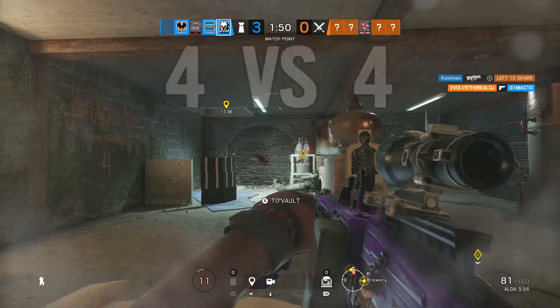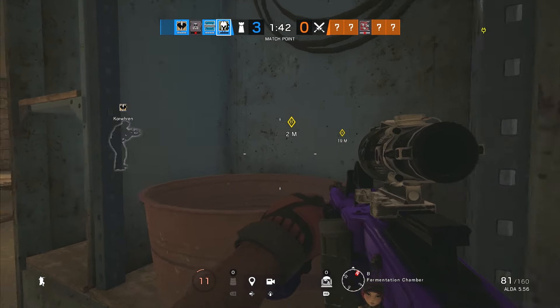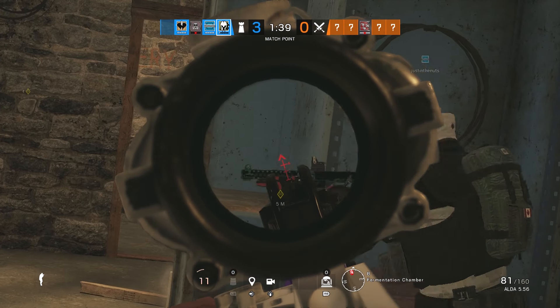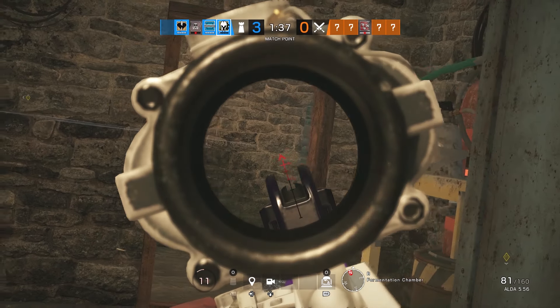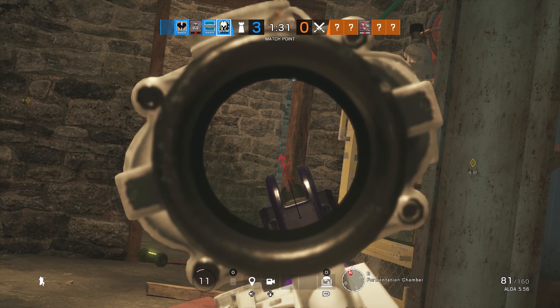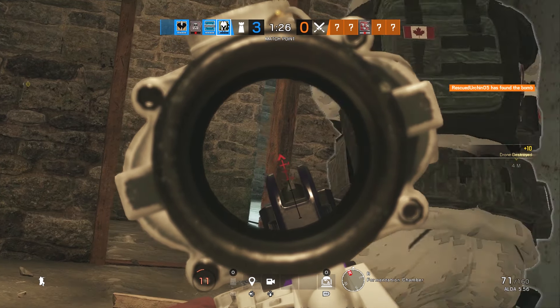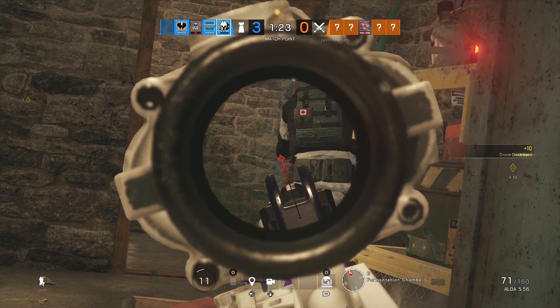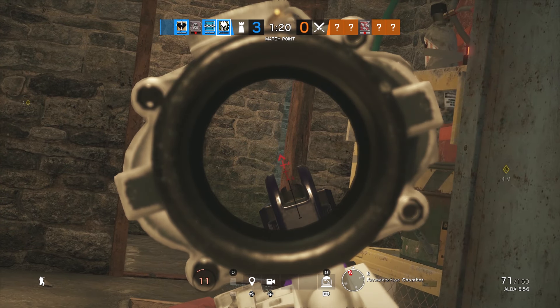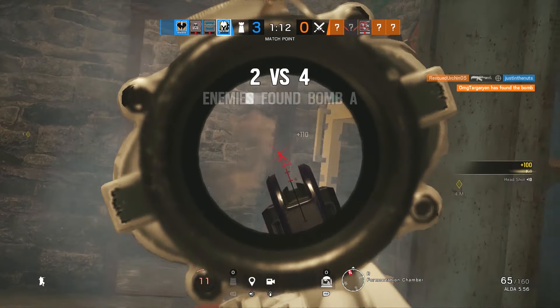We managed to escape there. We're just going to stay behind here and hold an angle down on that doorway. We've got a really tight angle and can see if anyone's going to be coming in through here — we do hear someone nearby. There's a drone coming in so most likely someone is coming through here. We're just going to wait, holding down this angle being patient, and there's the kill — we pick up one.